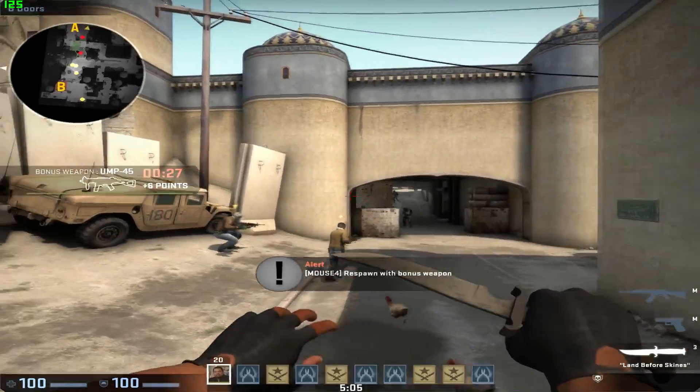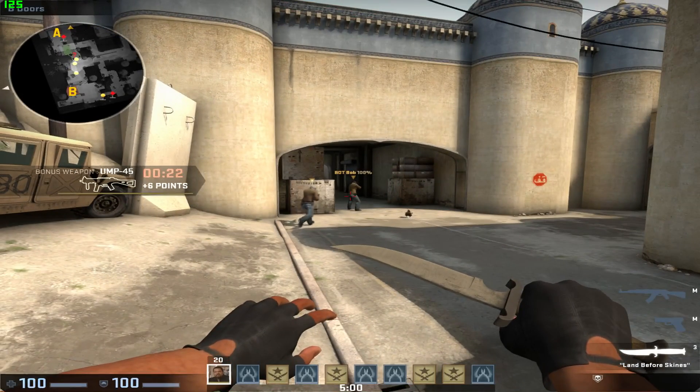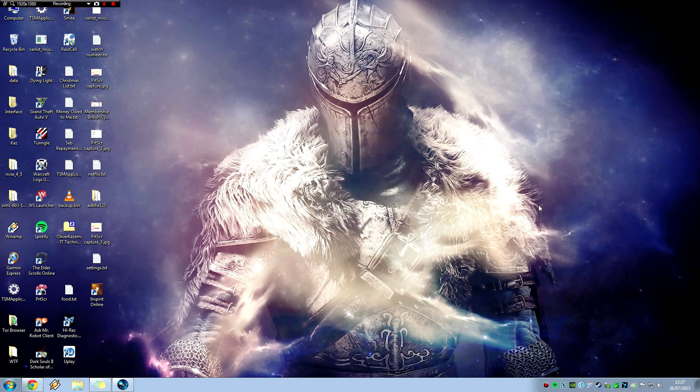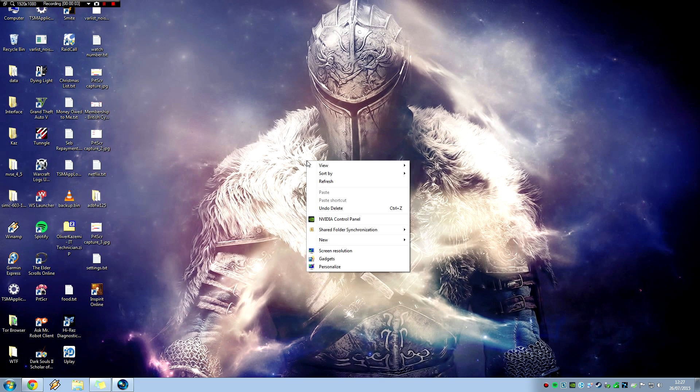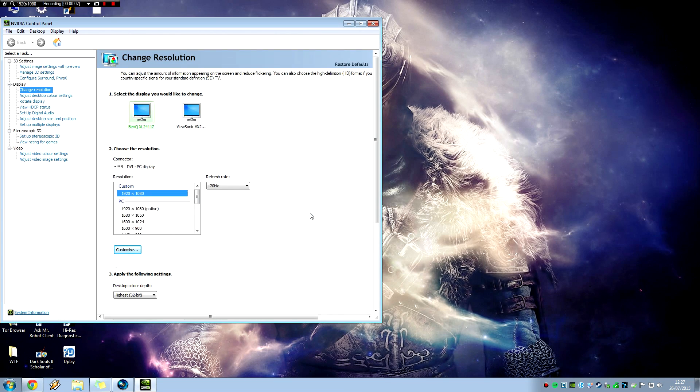The way to actually get this resolution option available is you have to create a custom resolution, and I will guide you through how to do that now. To create the 1440x1080 custom resolution: if you're on Nvidia, you'd use the Nvidia control panel. If you're on ATI, you would use a different tool — I'll put it in the description below.